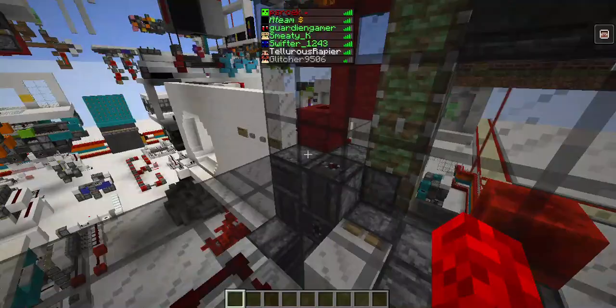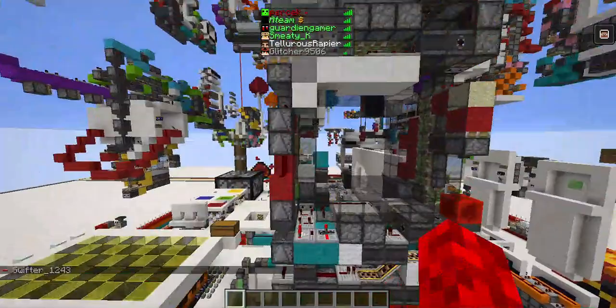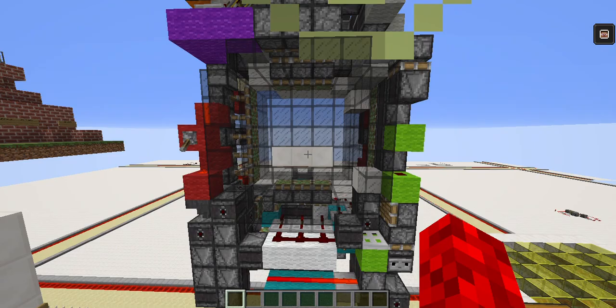Hey guys, welcome back to another video. Today we're going to be building a small 5x5 piston door. Here it is — the bottom is quite compact, the top's not compact but that's fine. Let me just show you open it and close it.